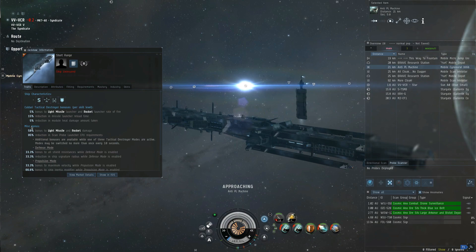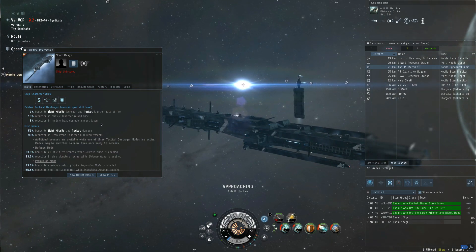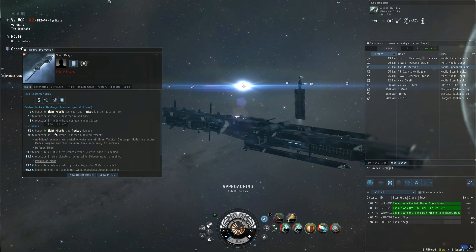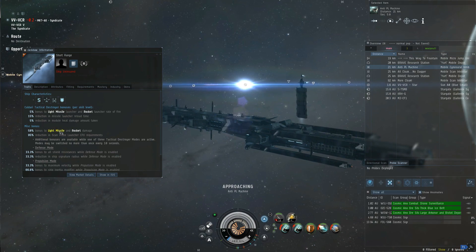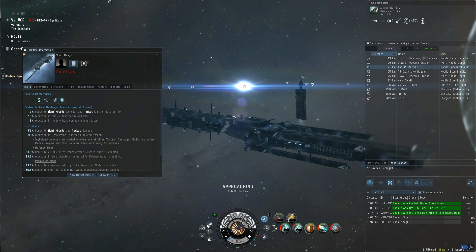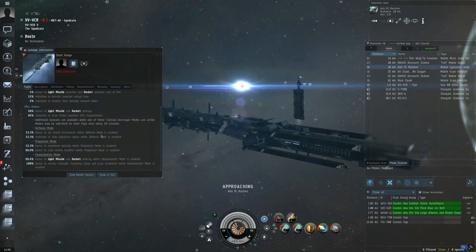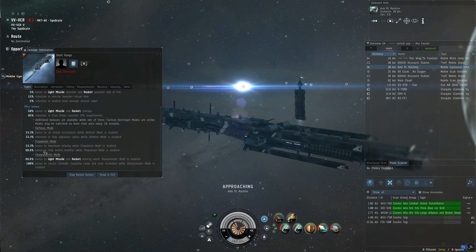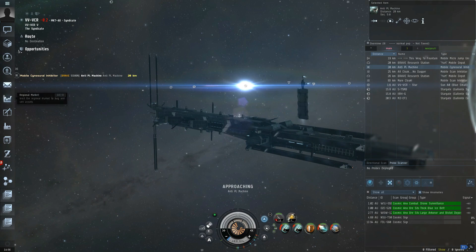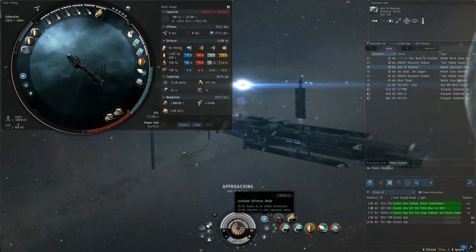The next ones are pretty standard for T3 destroyers. It's a 5% reduction in module heat damage taken. I think all destroyers get a 50% bonus to whatever type of damage platform they are — lasers, artillery, or projectiles. And they also get a 95% reduction in scan probe launcher CPU requirements. Now the defense modes and all the modes we'll go through as I go through the fit. So let's close this up and open the fitting window.